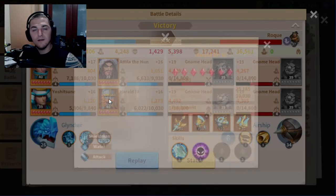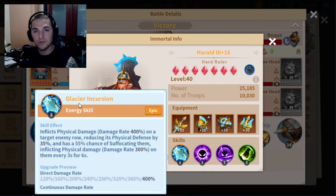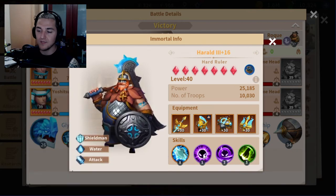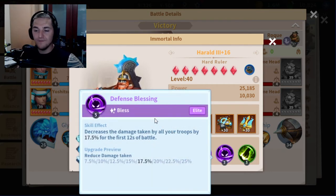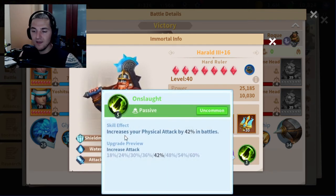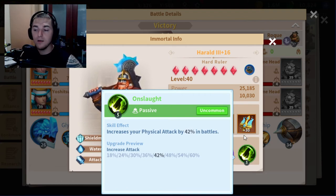To give bonuses to both Yoshitsune and Attila, I'm running Herald as my aura donkey. He does half-decent DPS with his ultimate, Glacier Incursion — only about 9% less DPS than Yoshitsune on paper, though it's very RNG-based. The key is his double auras: War Blessing gives 17.5% damage to all my units, and Defense Blessing decreases damage taken by 17.5% for the first 12 seconds of battle. I'm also running Onslaught with Physical Attack, though once I reach level 33-35 I'll swap that out for Berserk or another aura.